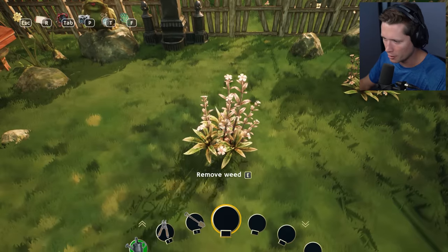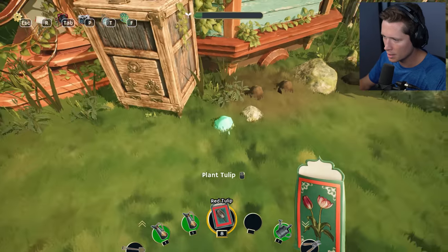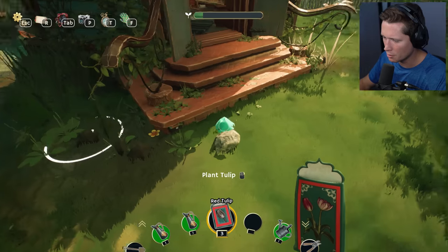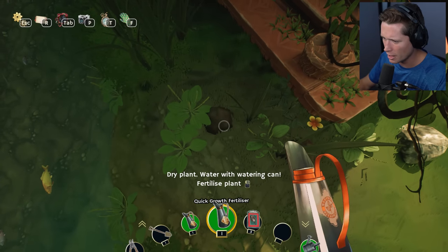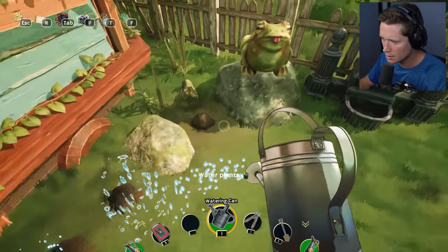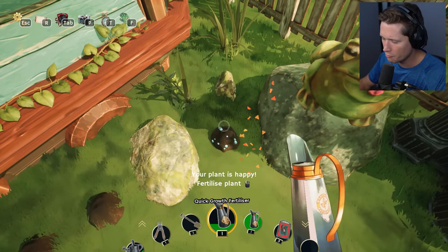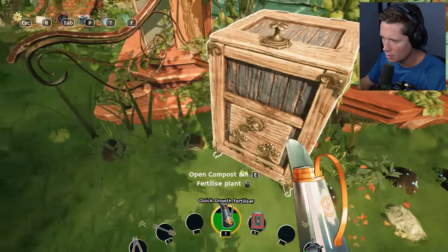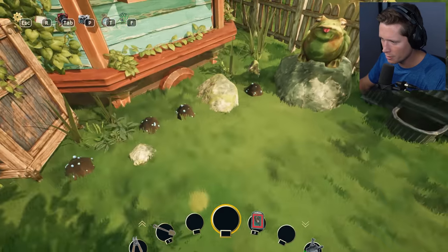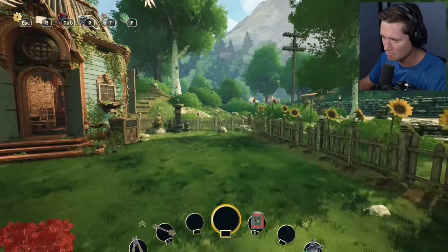I'm going to pick up all these weeds, and then I want to try out the quick growth fertilizer just to see how that works. I'm going to try planting them around in a pattern — maybe one here, one there, one over here, just keep it going. Then we've got the quick growth fertilizer — you need to water it with a watering can first. The fertilizer runs out really quickly, but those blue things are going to make it grow a bit faster. And patience is key in gardening.